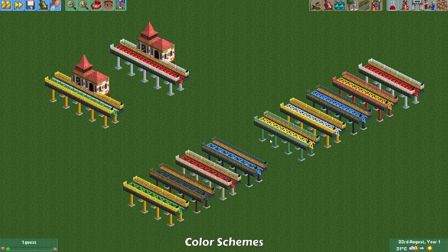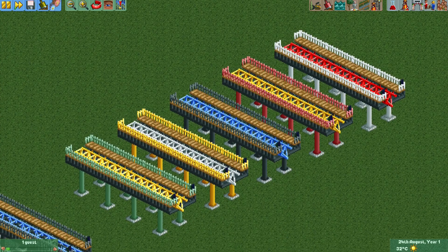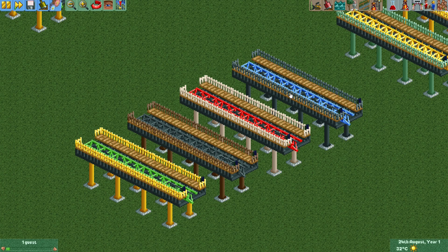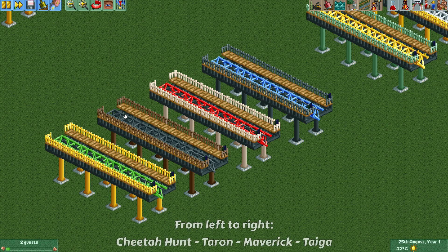The next difference is in their color schemes. When you build a Giga coaster or LSM launch coaster, the ride gets assigned one of the predefined color schemes. The LSM launch coaster's color schemes are all based on real Intamin launched coasters: one is for Cheetah Hunt, one is for Taron at Phantasialand, one is for Maverick, and one is for the coaster Taiga.